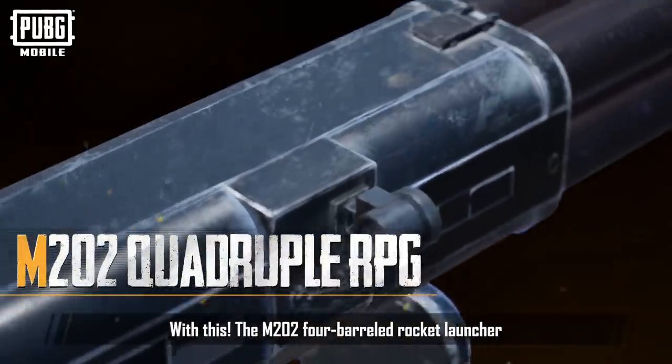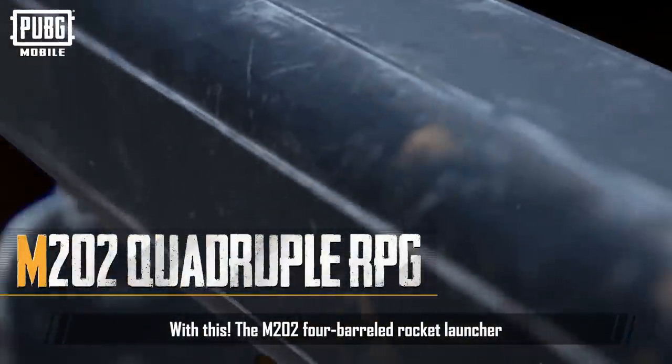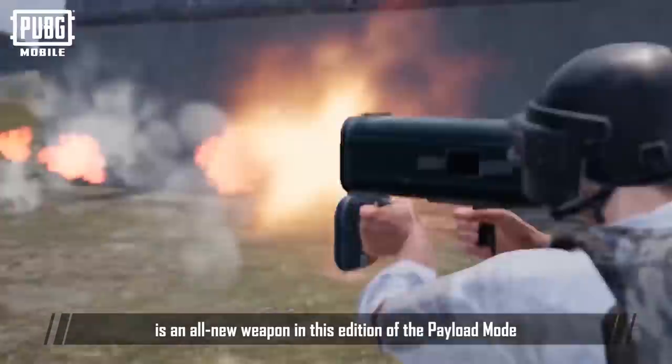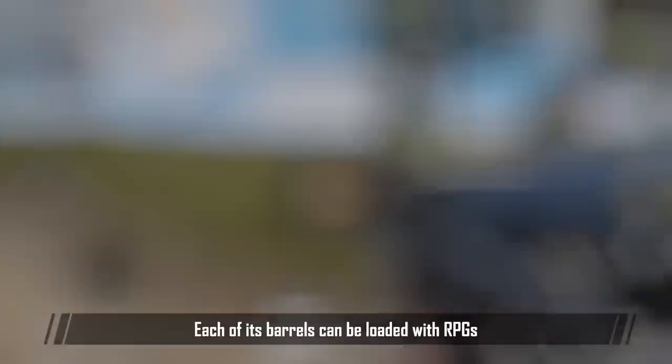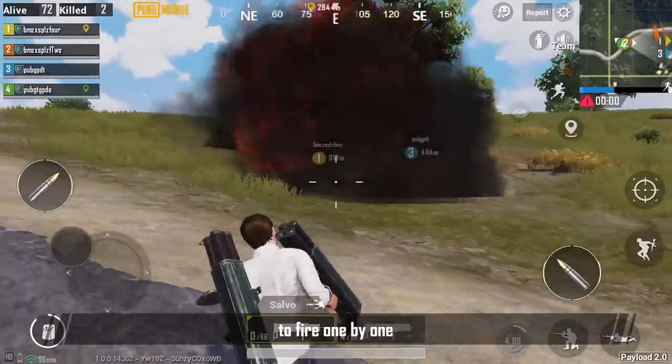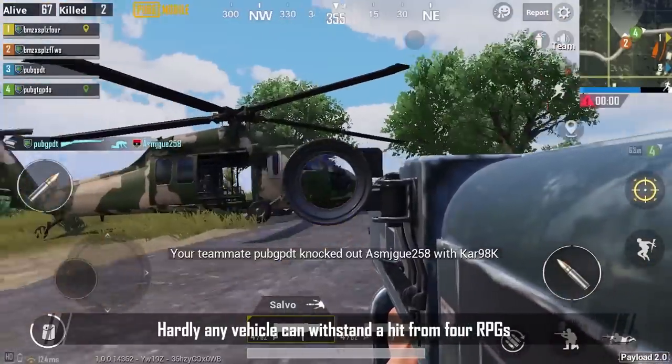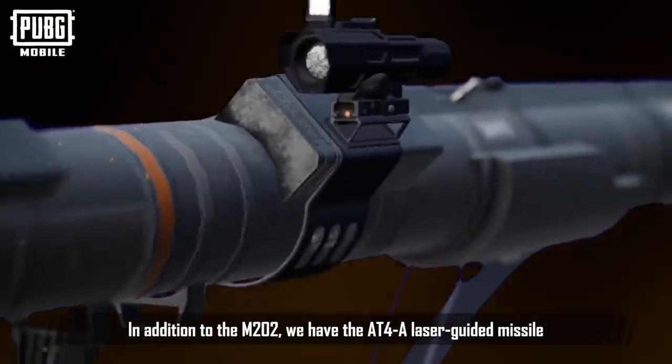With this. The M202 4-barreled rocket launcher is an all-new weapon in this edition of the Payload Mode. Each of its barrels can be loaded with RPGs to fire one by one or all at once for a devastating blast. Hardly any vehicle can withstand a hit from 4 RPGs.